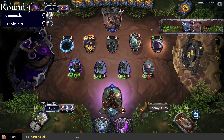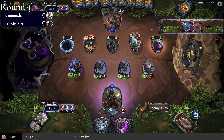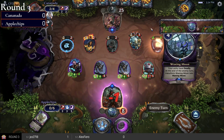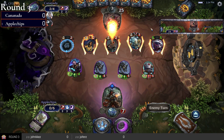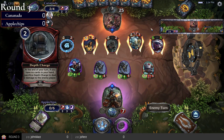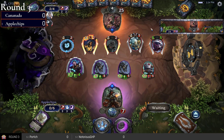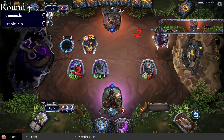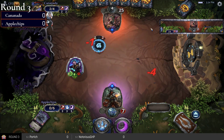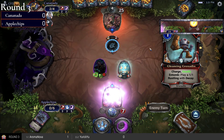Canada can just ping away with Auto Tread, empty their hand, attack with League Explorer and deal eight damage. League Explorer is pretty good — there were two League Explorers, so that's not entirely fair, but a lot of the damage to Apple Chips was done from their two-drop.